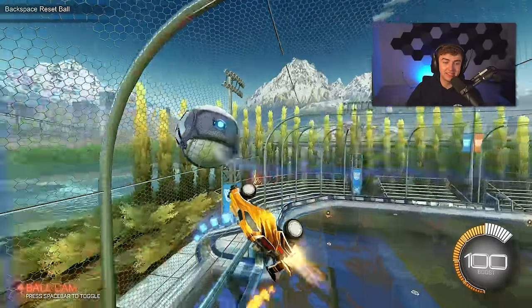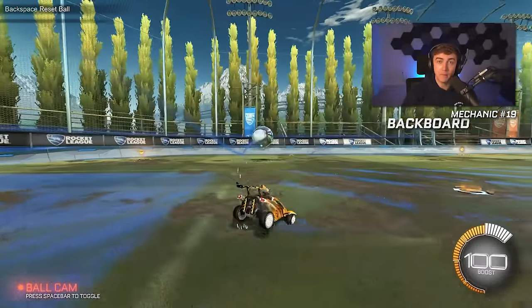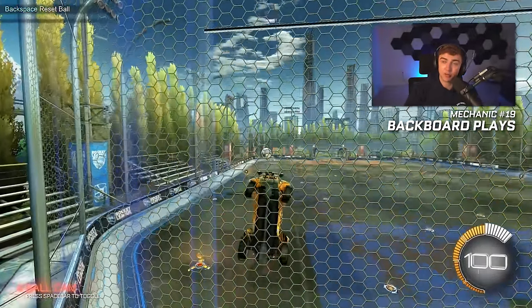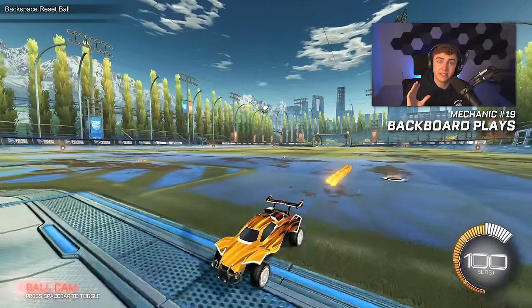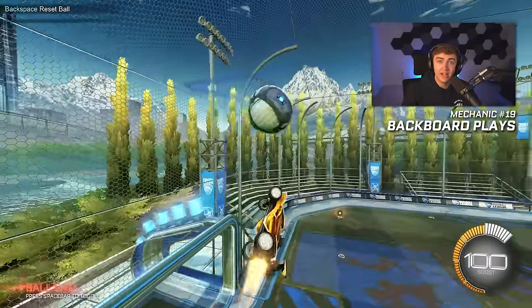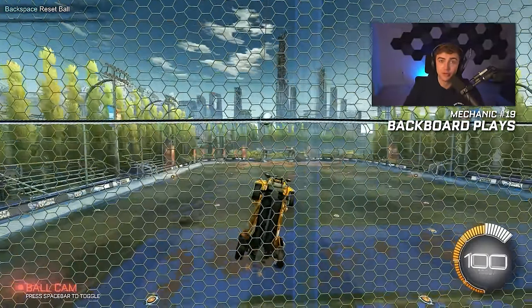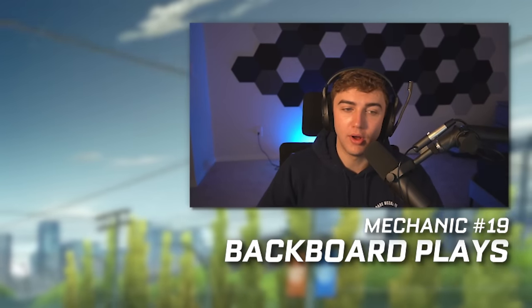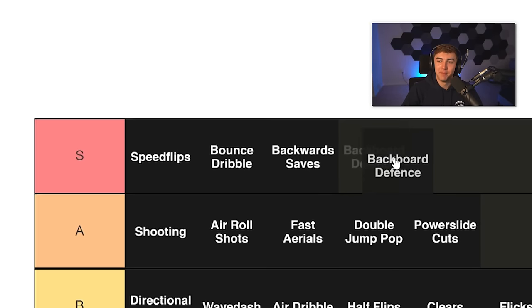Getting to the end of the list: backboard play and backboard defense. My backboard defense is, I think, the single biggest standout factor against lower rank players — not necessarily being able to clear the ball hard off the backboard, but just being able to save it, control it across the net, and jump out in front of the net. If you can have good backboard defense, you're almost impossible to score on at the lower ranks. It's a defensive mechanic, so it gets my defensive buff. I'm putting it S tier. Go watch my road to SSL and you'll see why backboard play is so important.